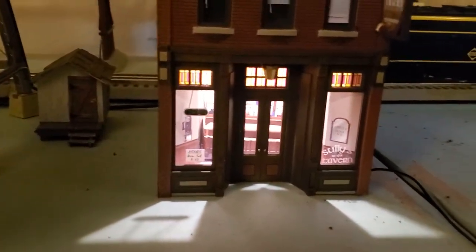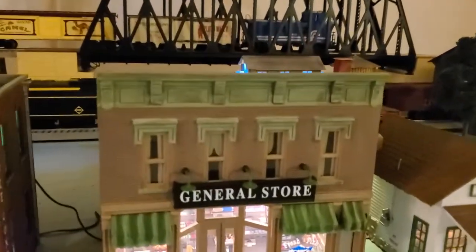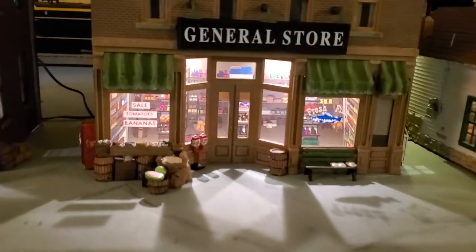You can zoom in and put your figures in here. I haven't gotten to that point yet, but the bottoms come out and you can put figures in. We've got the general store — Woodland Scenics. You can see the inside.